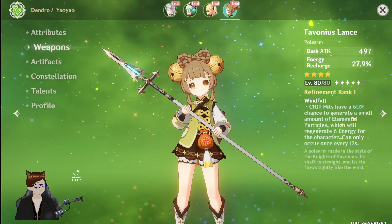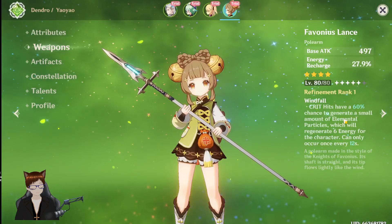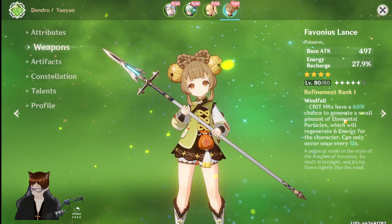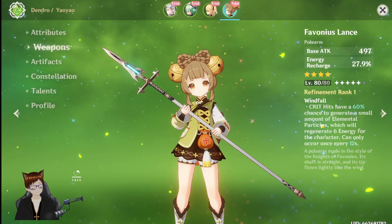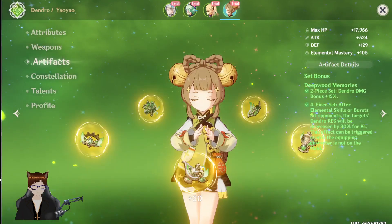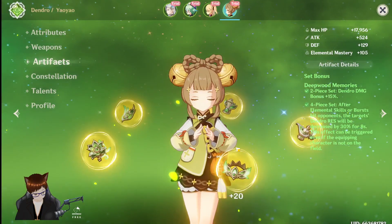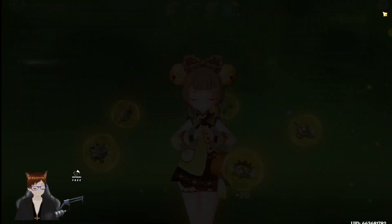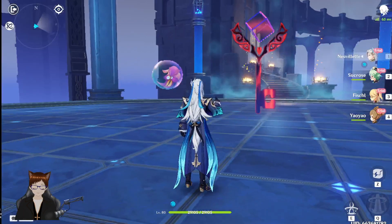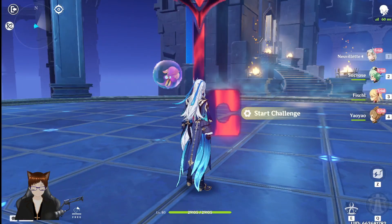And last but certainly not least we have our little Yao Yao with a Favonius Lance. The Favonius Lance — when she crits there is a good chance it will generate extra energy particles, and that can only occur once every 12 seconds. She's got a full set of Deepwood Memories on her. So basically this is a solid Vaporize team. We are going to start the challenge now.